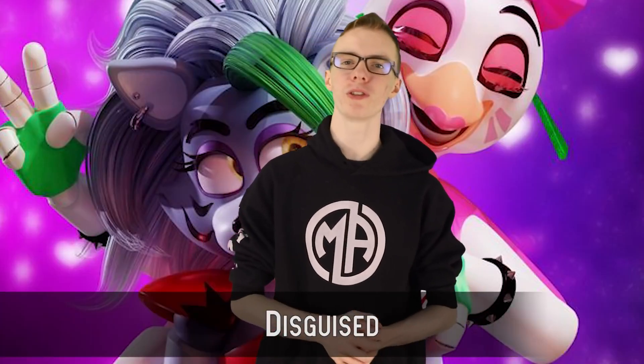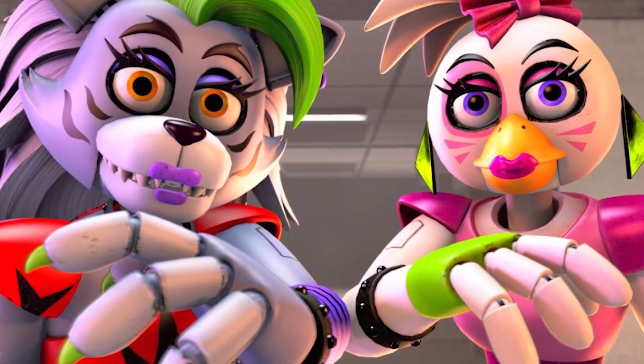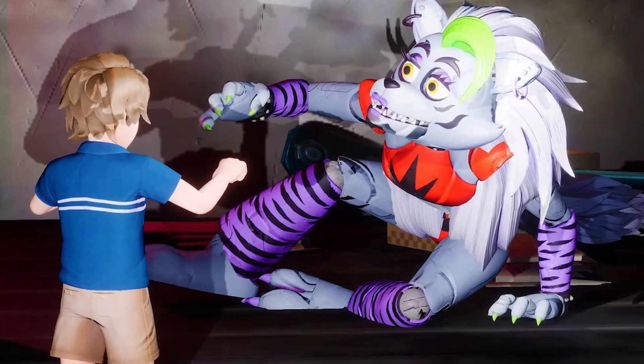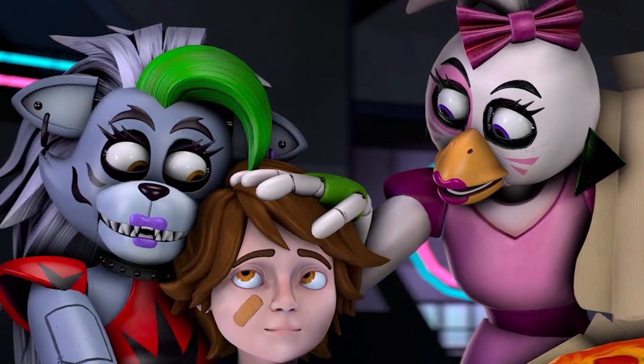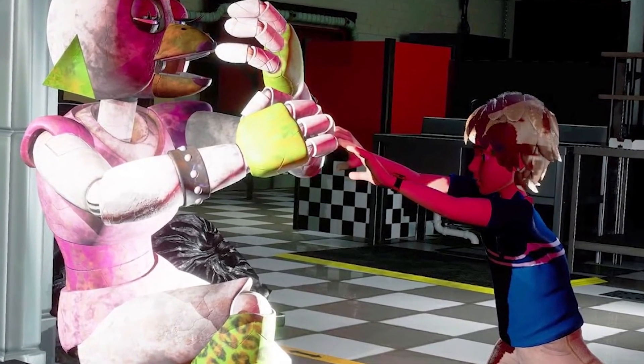YouTube user Canis Rufus Lupus suggested that instead of hiding inside the animatronics or riding on their shoulders, Roxy and Chica could throw disguises over us to conceal our identity. As they put it: Gregory would follow closely behind Chica or Roxy in disguise when you're controlling them. Chica would toss a cupcake blanket over the boy's head with eye holes, while Roxy would stuff the boy into a giant foam finger that says you're number one, and the security robots would be blind to him. It's a really interesting idea that would make for some hilarious moments, but it would defeat the whole power mechanic they added in the first place, so I unfortunately don't think they would go with it. But good thinking, Canis — that's outside the box.